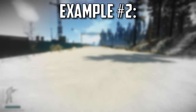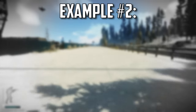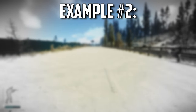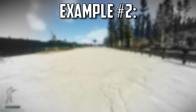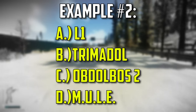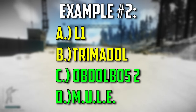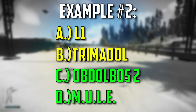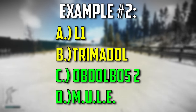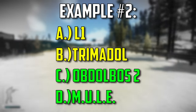Example number two: you're on Interchange ratting Emercom checkpoint. You kill an absolute juicer and end up over 70 kilograms after taking all of his loot. You slowly walk into Emercom to leave only to realize you have Railway as your extract — and now you're calling yourself a dumbass for making such a stupid mistake. Realizing you have to run across the entire map, probably over 700 to 800 meters, you decide to pop a stem. In this case, I would use either a Mule or an Abdalbos 2. The Abdalbos 2 still has a slight edge being a little cheaper, with at most two Propodols needed. Using an L1 at 120 seconds or Tremadol at 180 seconds won't be enough, and you'll likely start dying of energy or dehydration before you can even reach the extract.